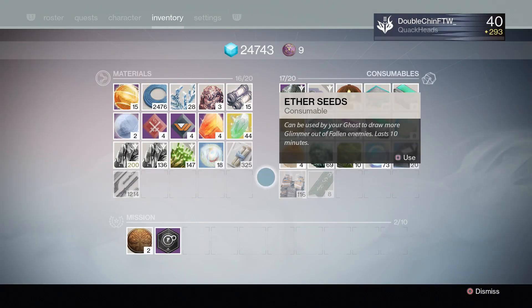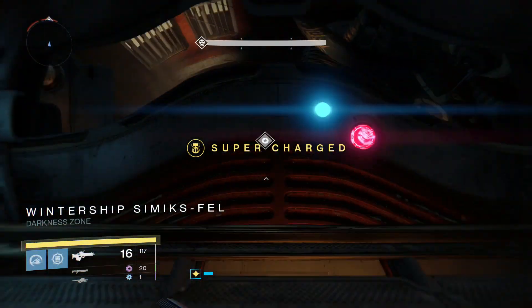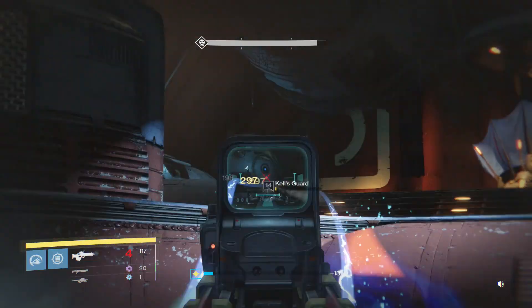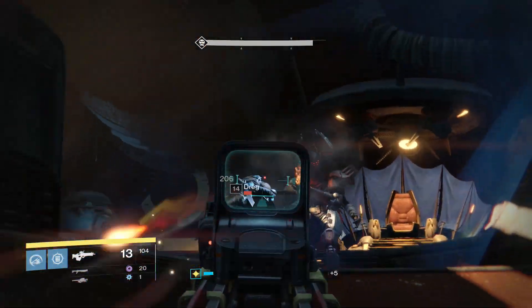What you do is bring along Three of Coins, which you can purchase from Xur every weekend at seven coins apiece. With these you get a stack of five, and each one increases the likelihood that an ultra can drop an exotic — and that's what we're aiming for.